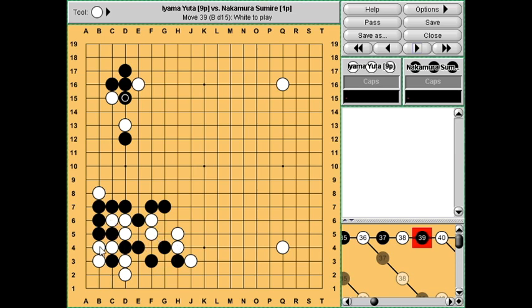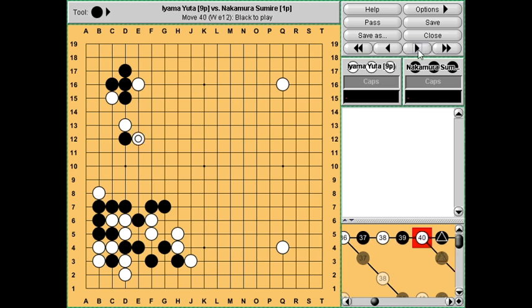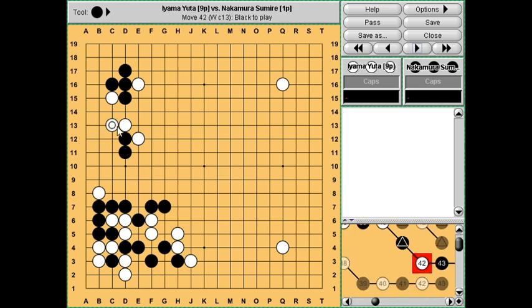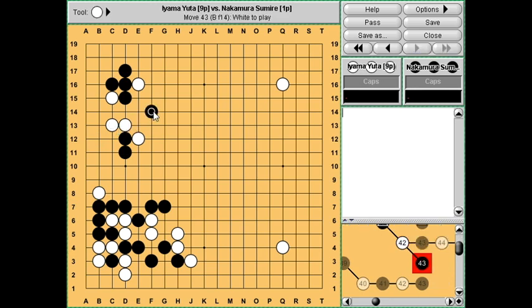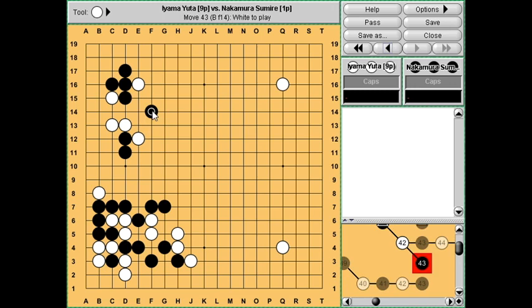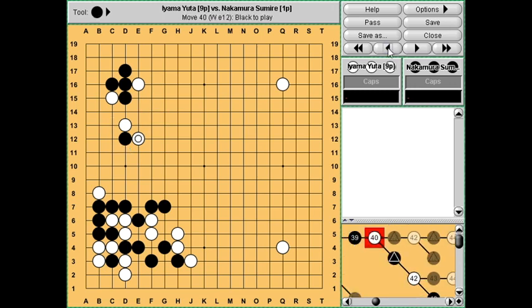Iyama is the strongest player in Japan so he can do what he likes. Attaching here is a tesuji, but just from a shape point of view it does not look right to me for white to be trying to fight here, because one way or another black is going to get very solid on the upside. However many moves white gets here this black group is going to be completely fine, and it's not going to be easy for white to live either. So Nakamura shows that she knows her stuff.